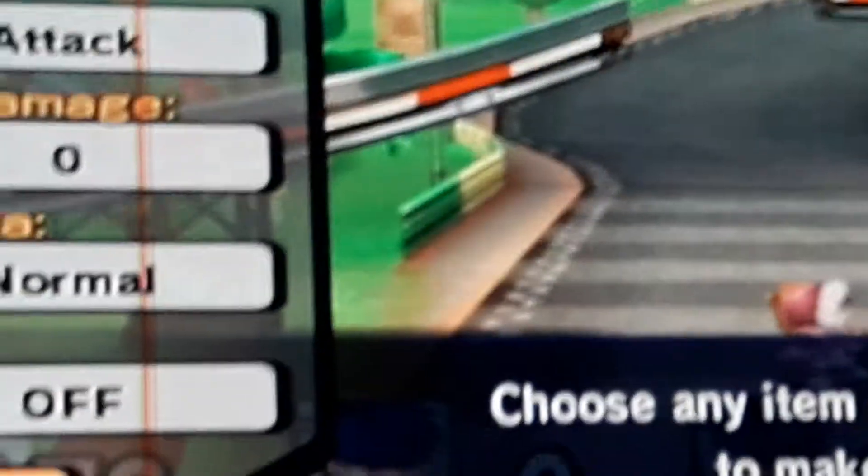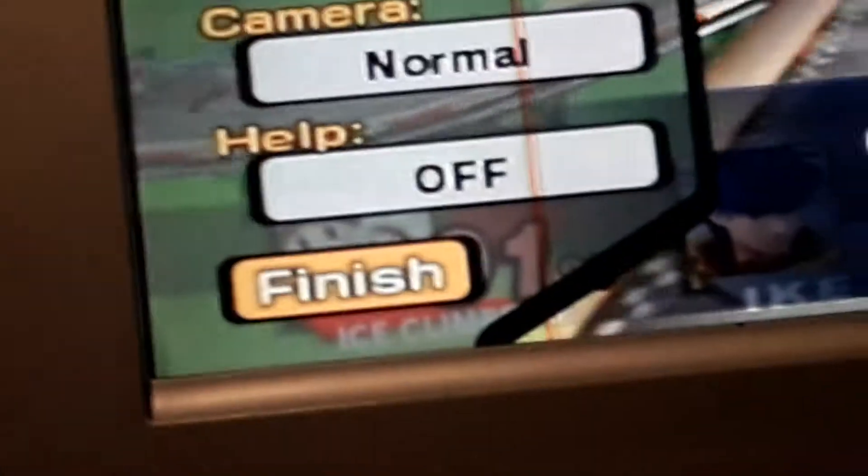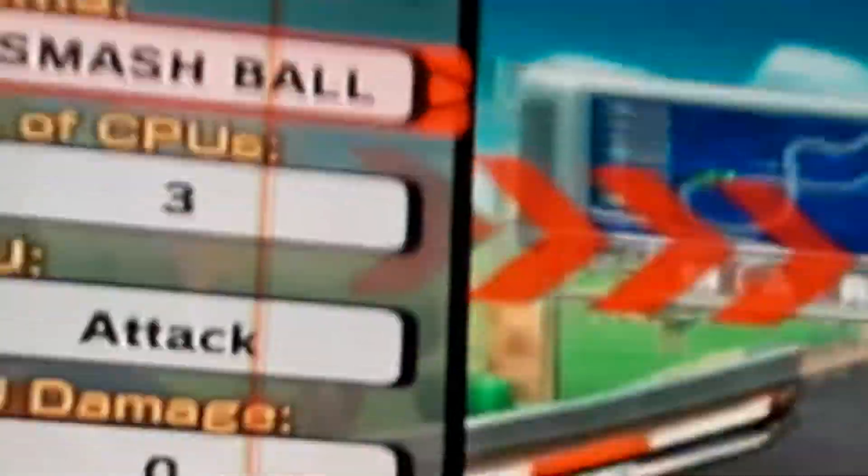That's basically all the glitch, but I did some messing around and they actually do fight each other — they try to. Which is a little weird, because they're actually on a team, therefore they cannot fight each other.